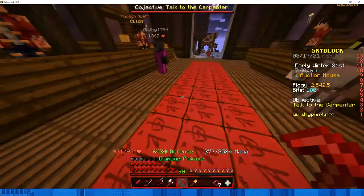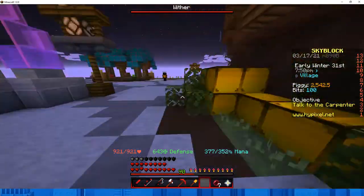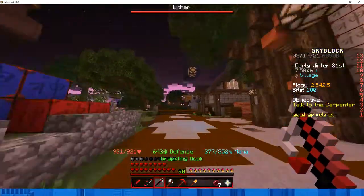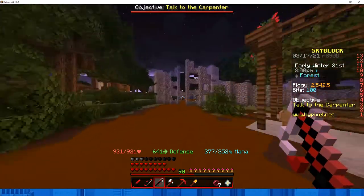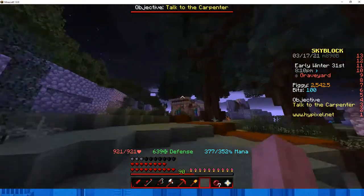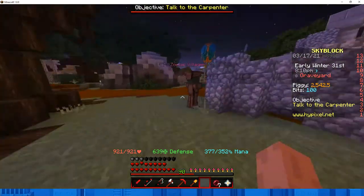After you get those, you want to get combat level 12, which you probably will from battling crypt ghouls to get XP to enchant your stuff. If you want to know where the crypt ghouls are, go to the graveyard — you can see that giant cave over there, go down there and that's where the crypt ghouls are.